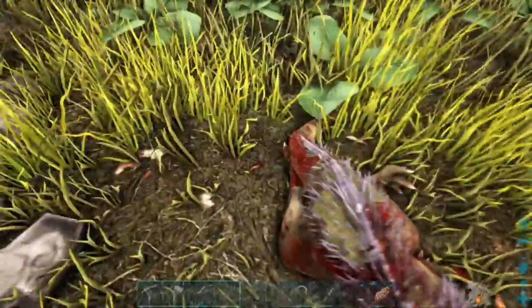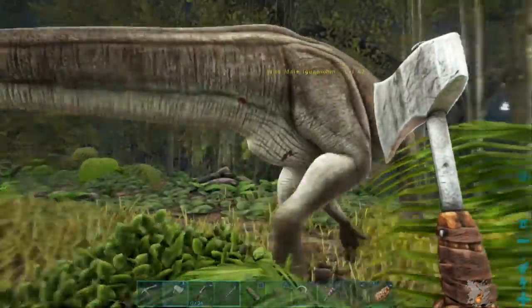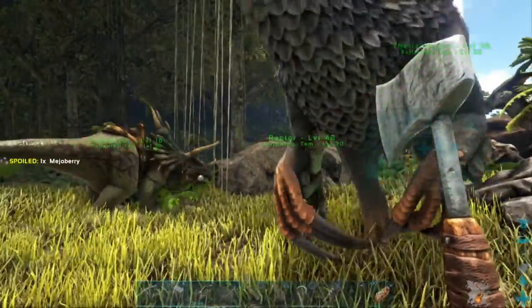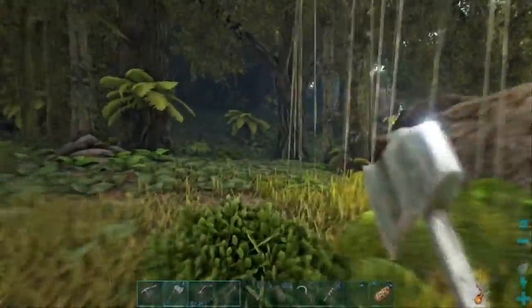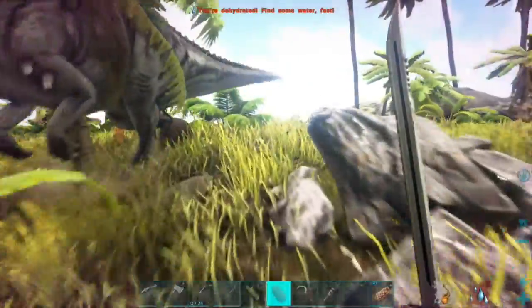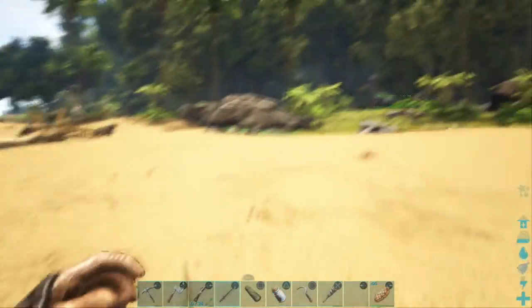There's a Parasaur level 28. Oh there's the dead body — we can harvest the flesh, get some hide, nice. Shall we try and tame this Iguanodon? I'll get up on this rock with the raptor and then try and knock it out, because we have to knock it out and feed it berries. When I was doing a bit of research it says they're a really good pack mule, and when running on all fours they never lose stamina, which is just craziness.